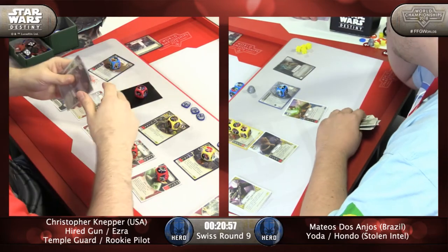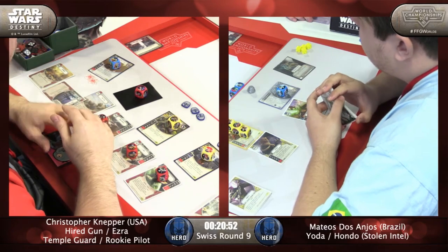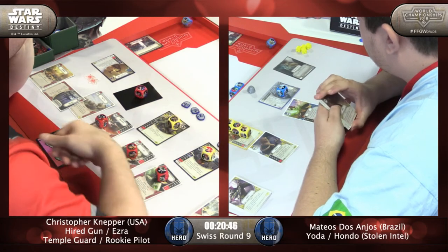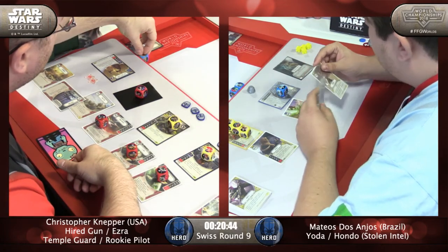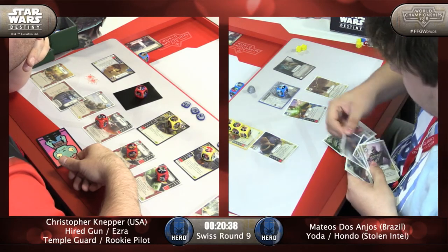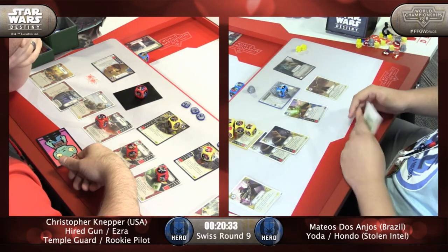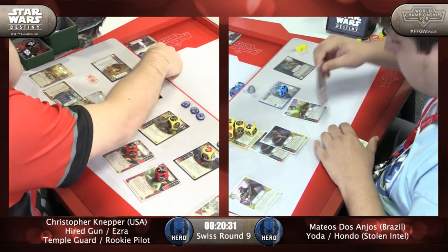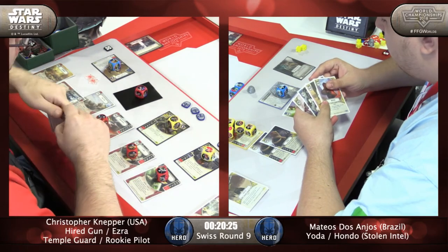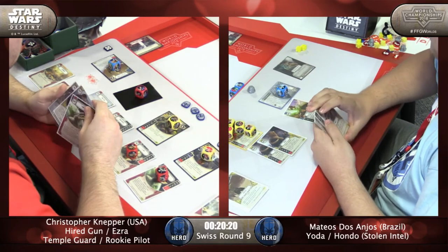Matthias using that Yoda special, got a lot of cash. Christopher has to be aware of another Hyperspace Jump. Chad is saying it was just forgetting about the battlefield and overpaying — he's probably not used to having the battlefield after round one. That money is going to come in serious use when two Cunnings get rolled out here. Still no damage on Hondo — it's getting harder and harder for Christopher.